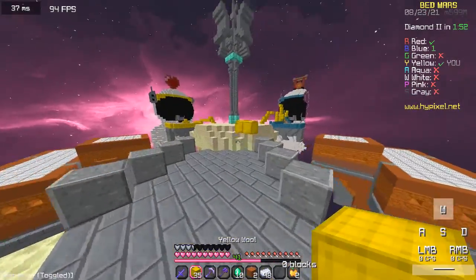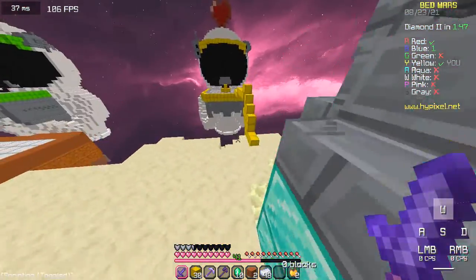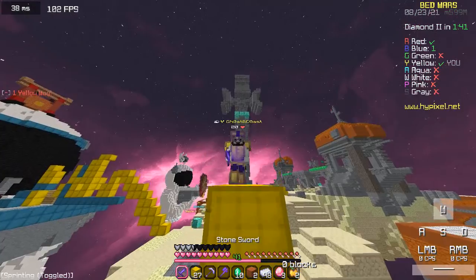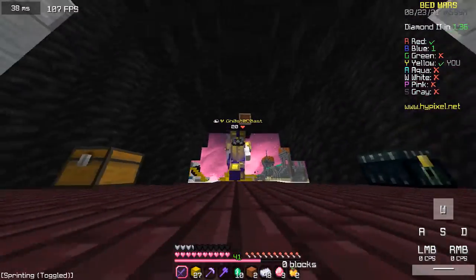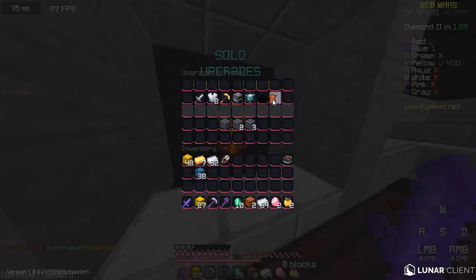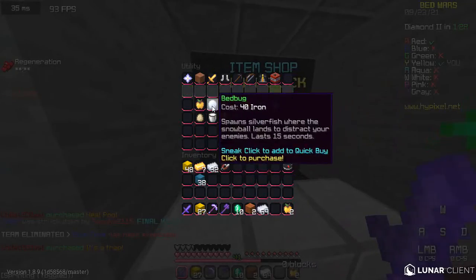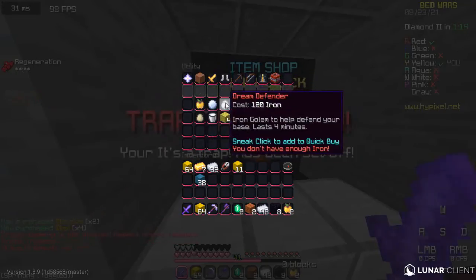After getting these 10 emeralds, I'm going to be the smarter player. Normally I'd buy diamond armor as a bit of a flex, but instead I think I'll buy obsidian and actually protect my bed this game. We're going to buy two obsidian — gotta be careful because my mouse double-clicks like crazy.